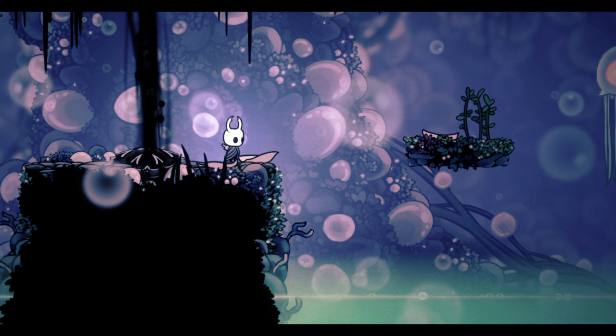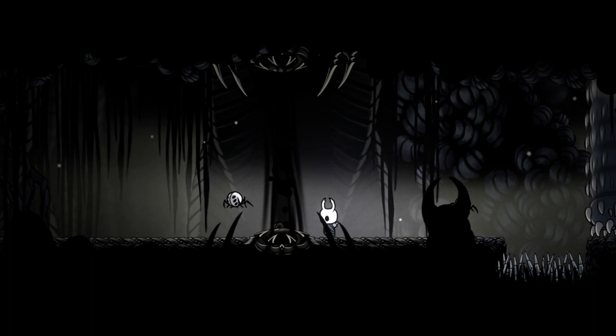Several locations in Hollow Knight feature mysterious structures called Shade Gates. These are vertical structures of void that do not allow the Knight to pass through them unless they use the Shade Cloak to shadow dash through.